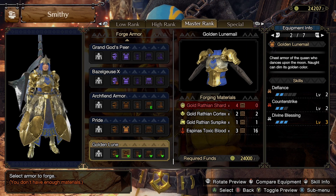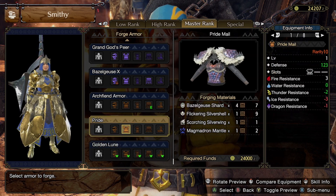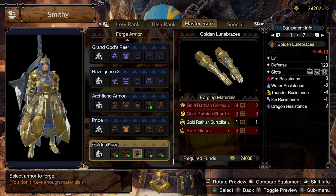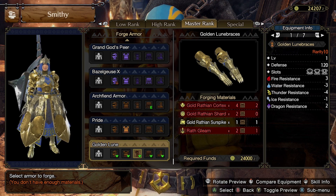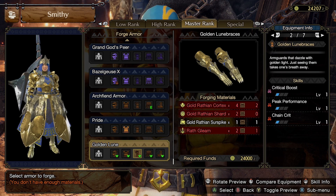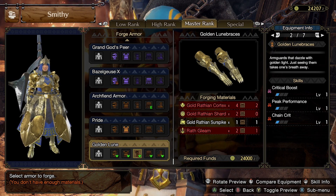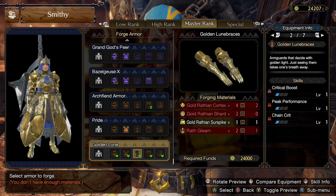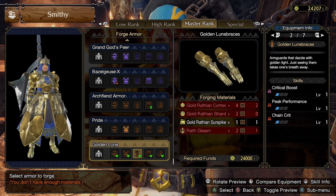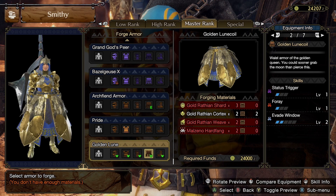The mail has a level-three and a level-two slot plus full Divine Blessing, so if you're going for survival this is it. Divine Blessing and Defiance make this a great defensive piece — it starts at 120 defense, a little more than Basil at 123, and it looks great. The braces have a level-four, level-two, and level-one slot with Critical Boost, Peak Performance, and Quick Chain. This is the part you could leave out if you want to mix in something with better slots, though the slots here are already insane.